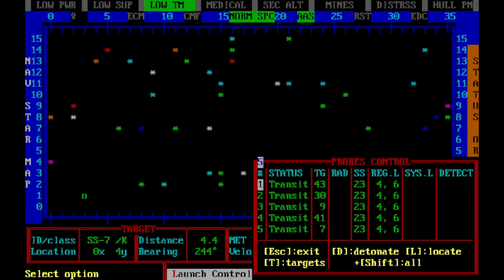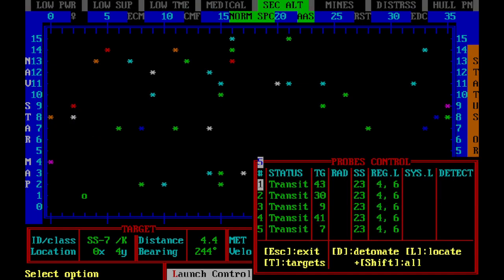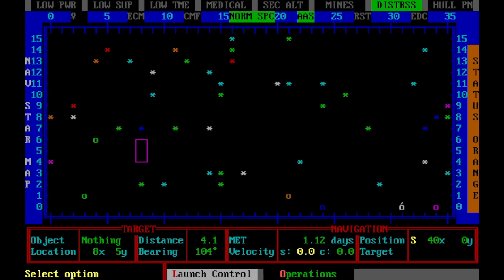If you don't remember where you launched probes, you can go into the launch control and hit T. As you see, it shows you all your targets. Now, while those probes are moving and doing their thing, we're going to go to another system real quick.